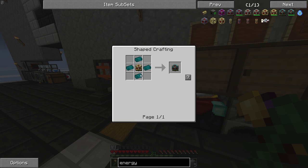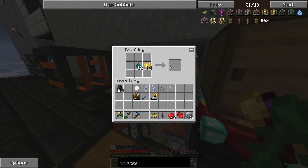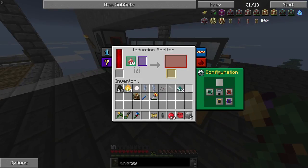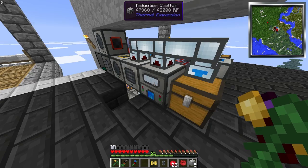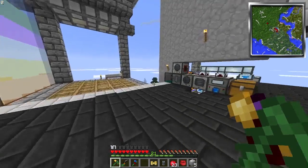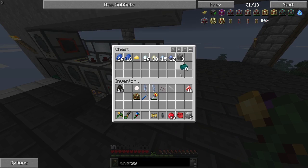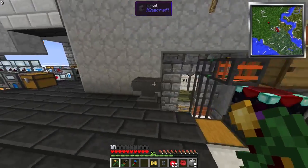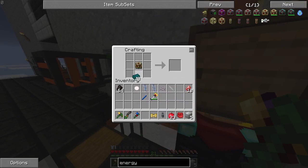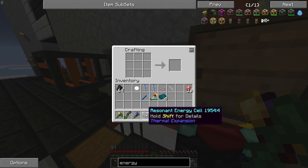So we made enderium blend, which took forever. And I think we need to go and put this into the induction smelter and take out our cinnabar. Little mini wolf is being crazy — don't worry, I got him. So this should be rocking and rolling and producing, and we should be getting our enderium ingots. I actually made a lot more than necessary, which is great. Enderium ingots are brutal. So — resonant energy cell.